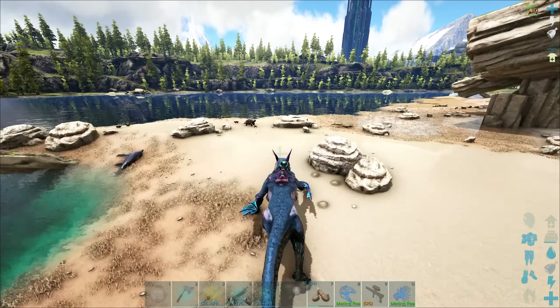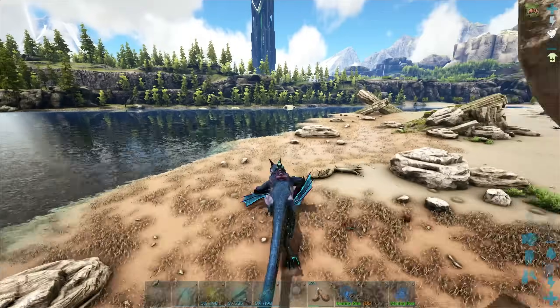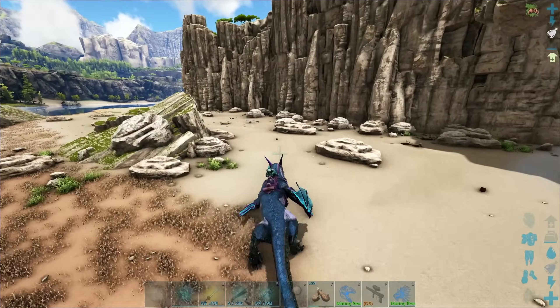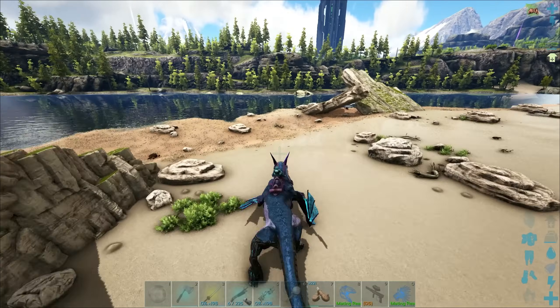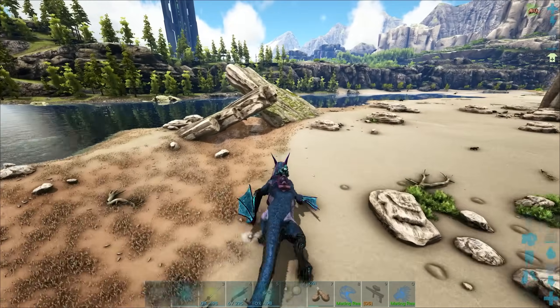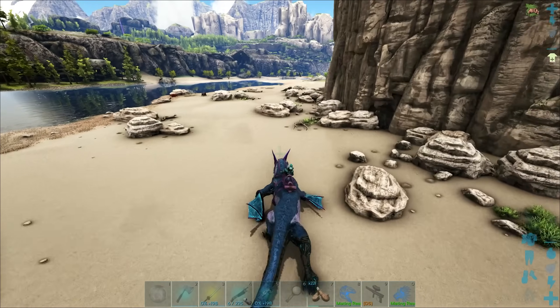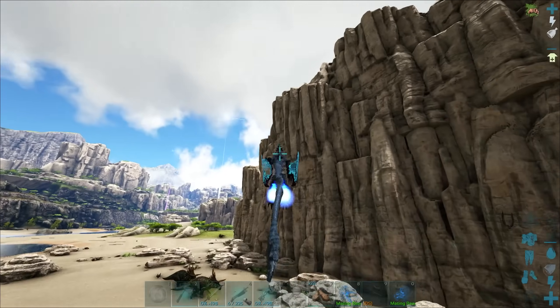Skip back a couple years and you'll see me just laser beaming these things with an unmutated mana. I've only just started the mana mutations over these last few weeks. The videos over the last couple years are a good example of why you should be using manas to take out the turkeys. If you don't have access to them, Gigas and other big things like that are pretty good. But the turkeys are kind of scary — don't mess with them if you don't have something good.